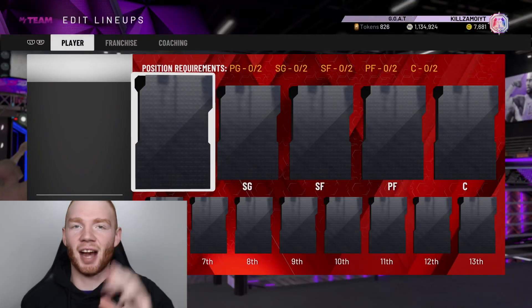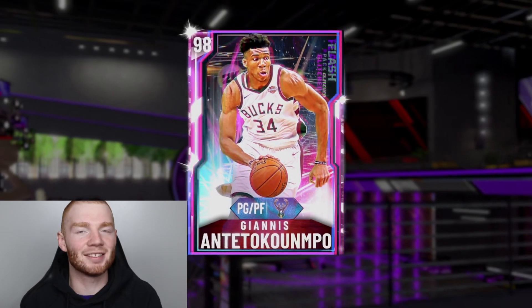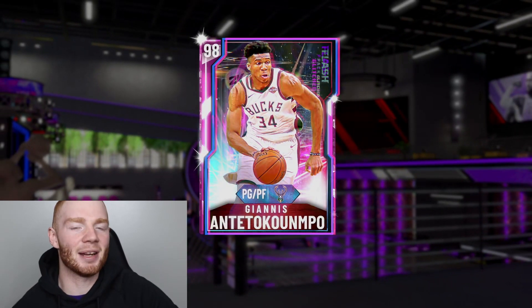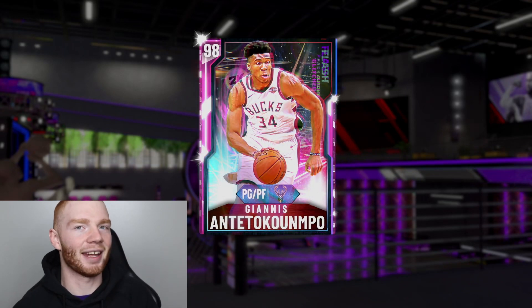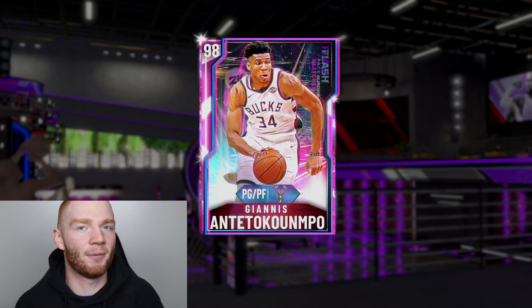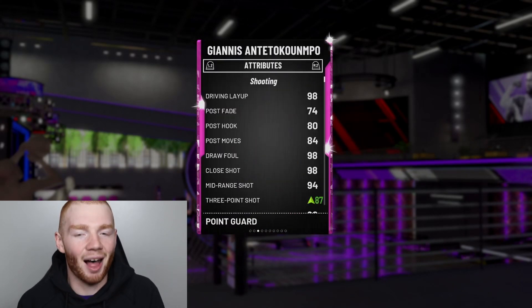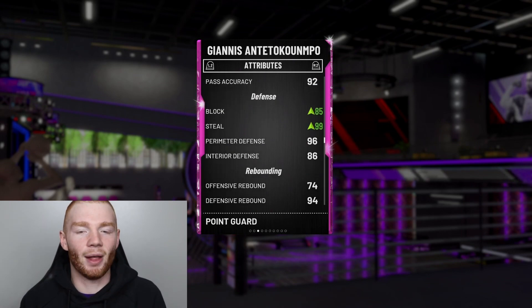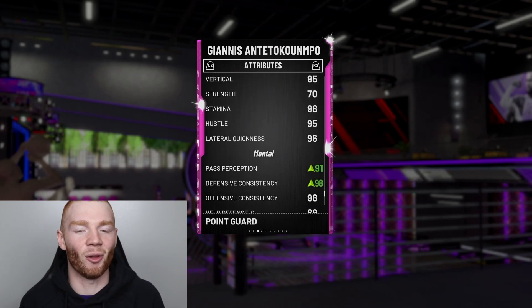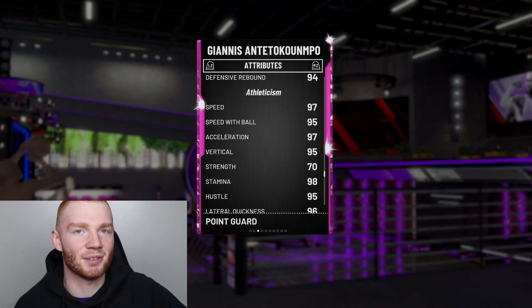Without further ado, it's time to get into the first position: the starting point guard. We've got the 98 overall Pink Diamond Giannis. Now, I know he's only a Pink Diamond, but he's the best Pink Diamond in the game and he's better than a lot of the Galaxy Opals at point guard. I prefer to run this card at starter — he just plays better and I absolutely love this card. He has a shoe giving him 87 three-ball, 89 ball handling. The card is just a beast all around with good mental stats and 95 speed with ball.